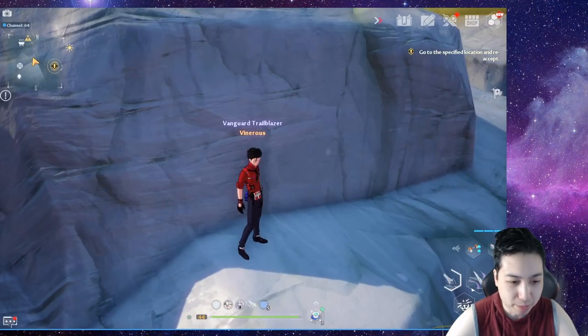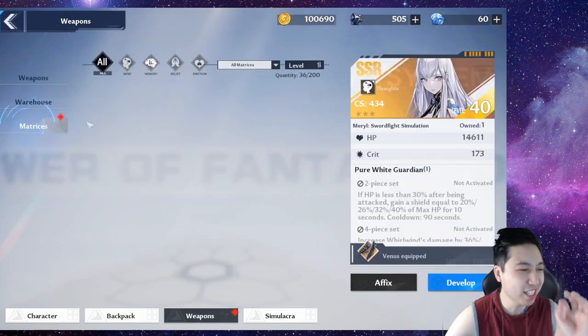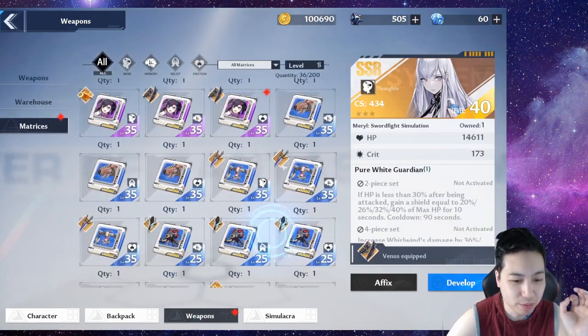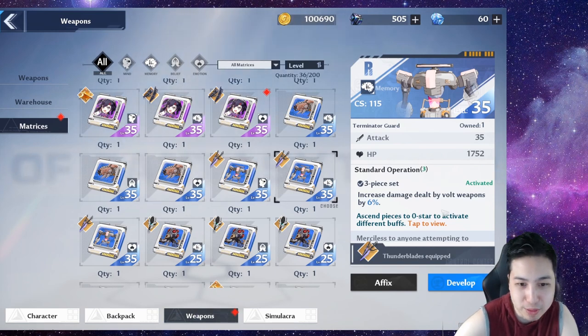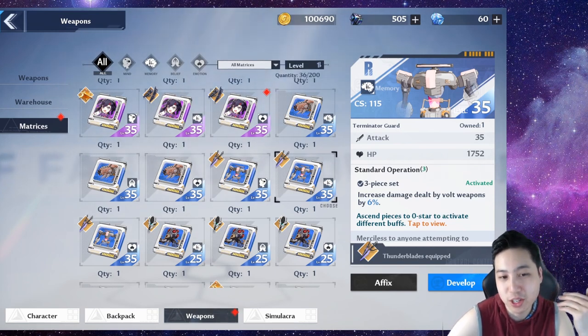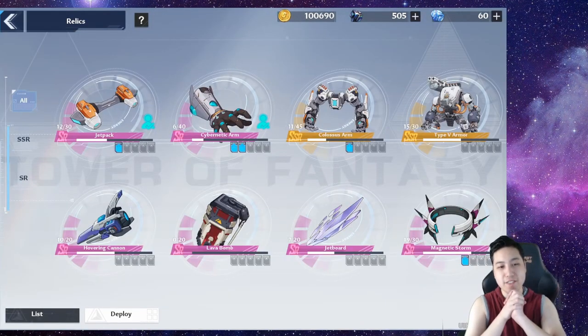If you don't have any of those for the time being, you can just upgrade a budget matrix a little bit — I went around 35 or so — or use the one that increases bolt damage, the Terminator Guard. Those would be the ones I'd use temporarily.